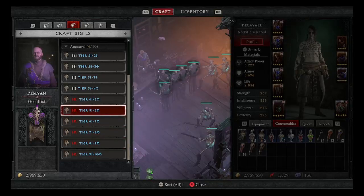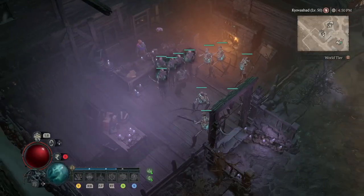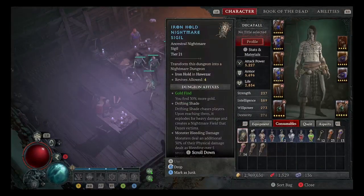You can craft the sigils, and in your consumables you can pick them up — I picked up a Tier 21 sigil that turns the Iron Hold dungeon into a Nightmare Dungeon. You only get four revives in a Nightmare Dungeon. So if you're going in there with a crew and somebody dies, it's best for them not to use a self-revive — you need to go revive them.